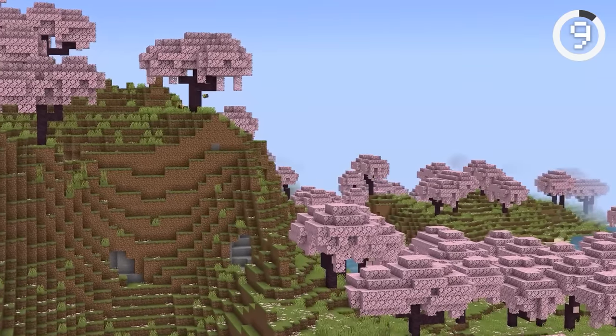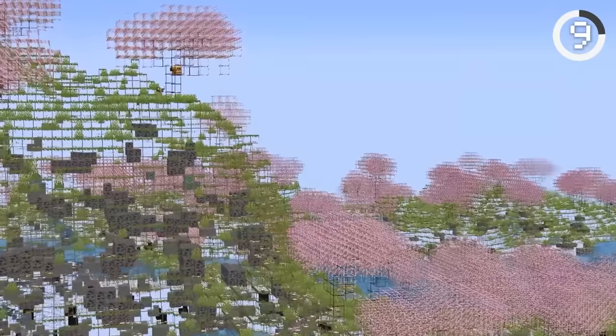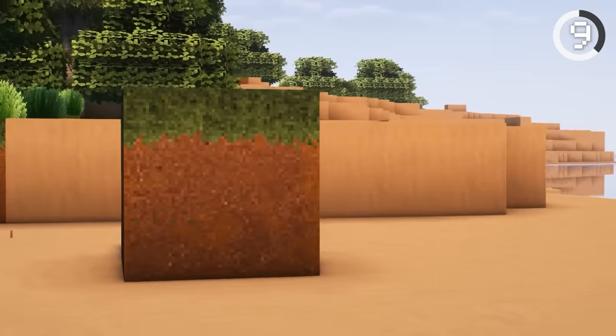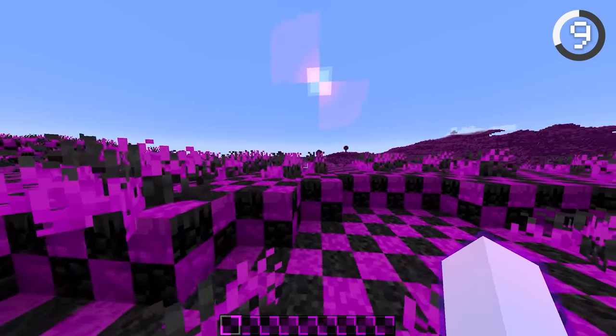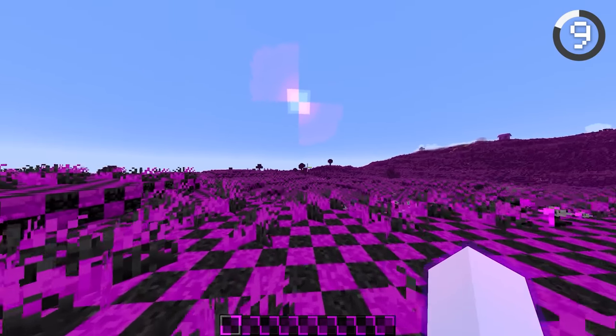Number 9. Minecraft resource packs can change your game to look like anything you want — whether it's having short swords, super detailed blocks, or cool textures. But they can also make your game look way worse. This texture pack unloads every single texture and replaces it with an error. What does rain look like? Oh my.